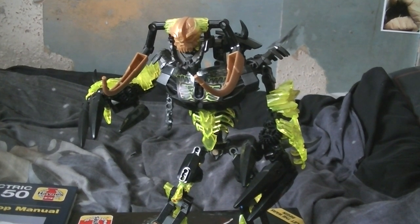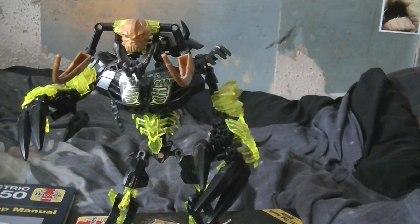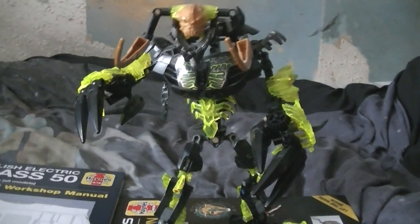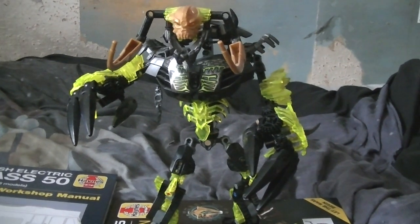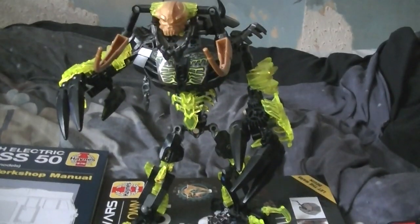Umarak put the mask of control on and became the Destroyer — now he's part of Makuta's minion. And with the power of the mask he actually made an army from elements of the creatures.